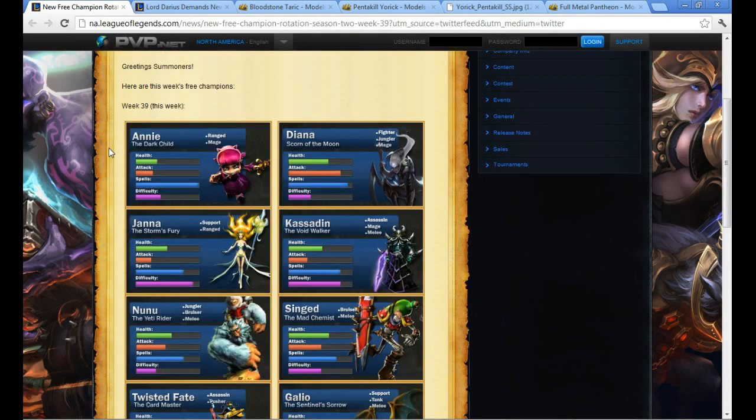First off, we have Annie. You're mostly going to find Annie in the middle. She is a solid AP mage.